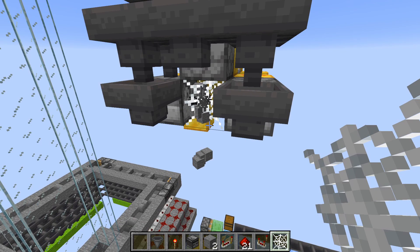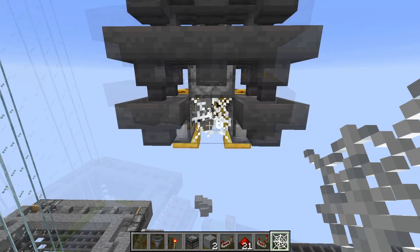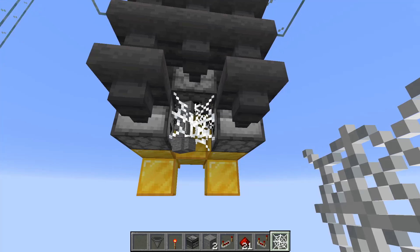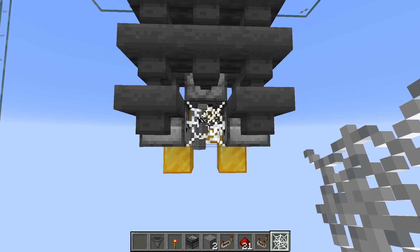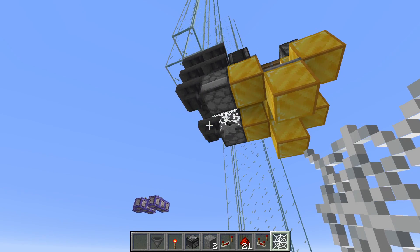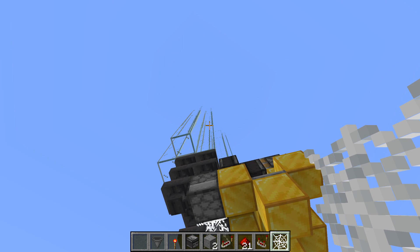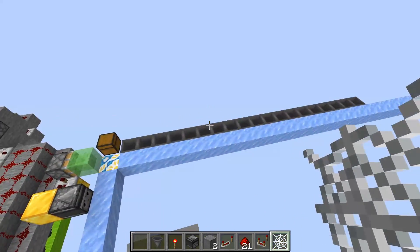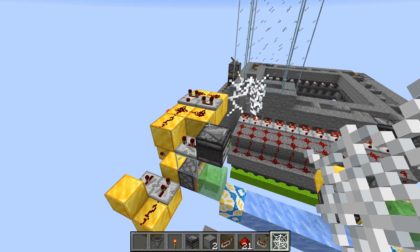I have tested this with tens if not hundreds of thousands of items, and they always fall straight down. We could of course just build a tube here that forces the items to fall straight, but where's the fun in that? The reason why I want something like this is because my zombified piglin farm is high up, near the build limit, while I wanted to build the item sorting system just on top of the bedrock, because it's more convenient that way.